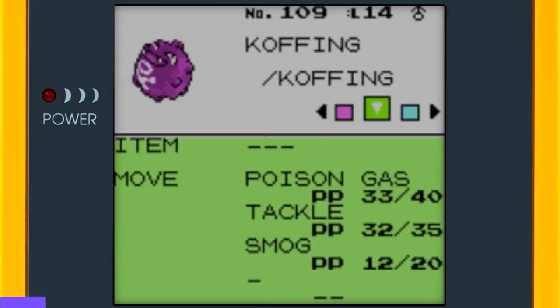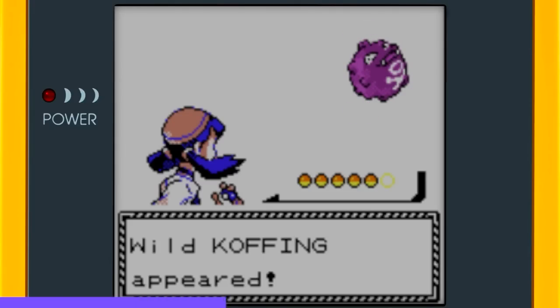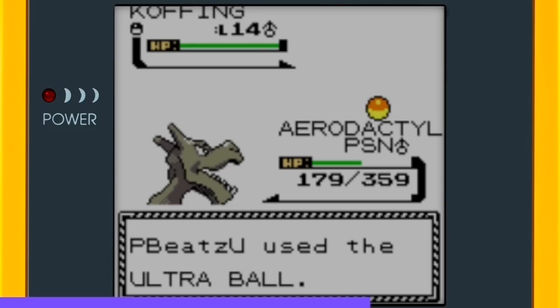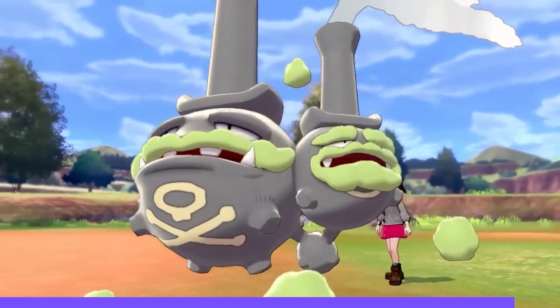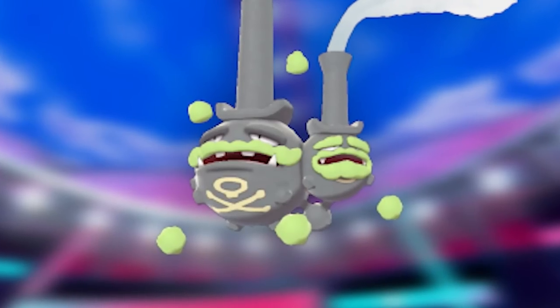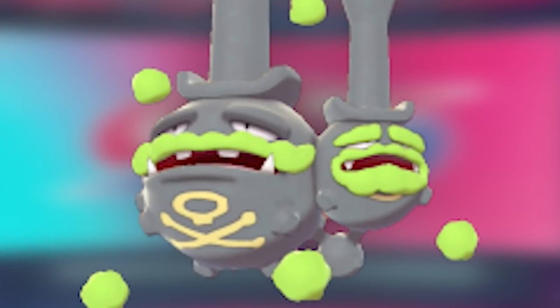Next up was Koffing. I made my way to the Burned Tower in Ecruteak City, where Koffing appeared — pretty convenient, everyone is coughing because of the burning. I caught it using an Ultra Ball. It's going to evolve into a very fancy Pokémon in Sword and Shield — look at this distinguished gentleman.